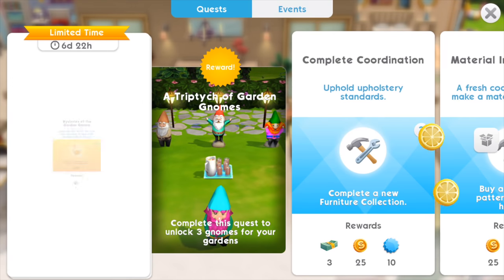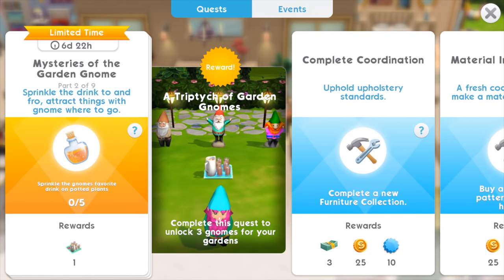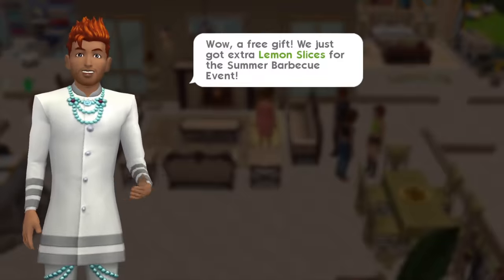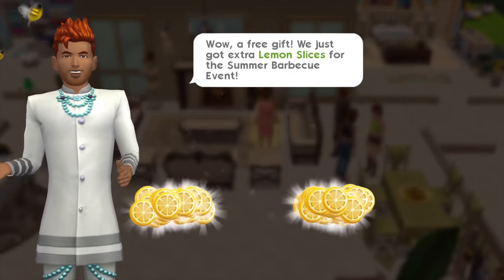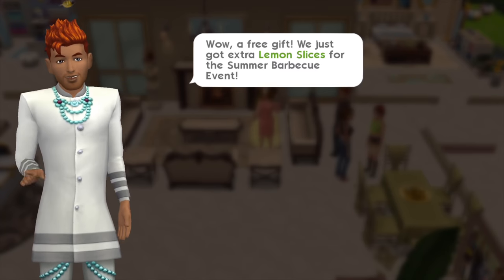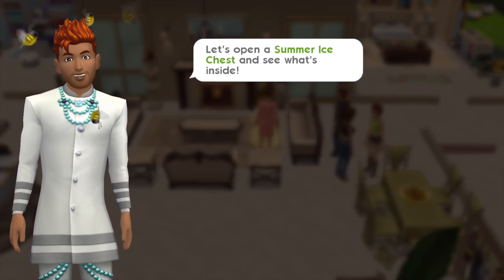The next task requires that I 'sprinkle the drink to and fro, attract things with known where to go' — I love the riddle theme. I've got to do that five times. I have to tap on the potted plant at home and sprinkle some substance. Oh, wow — a free gift! We just got extra lemon slices for the summer barbecue event.